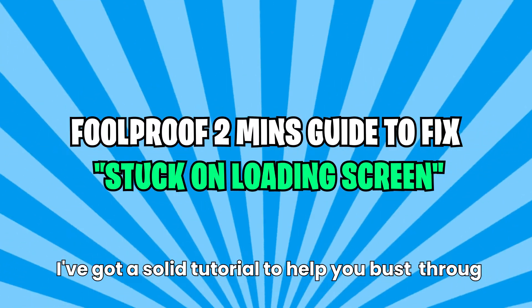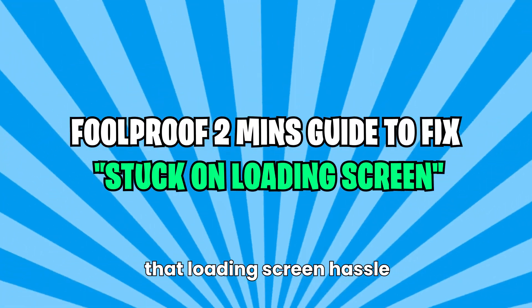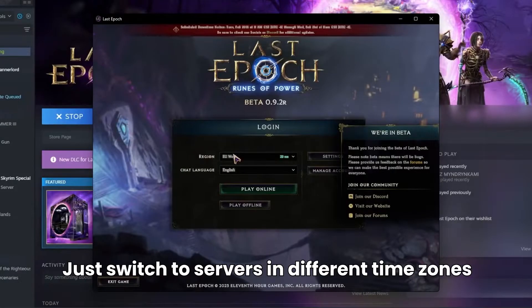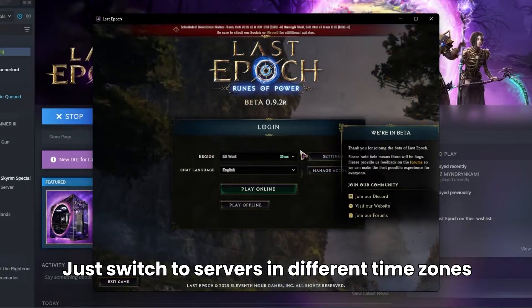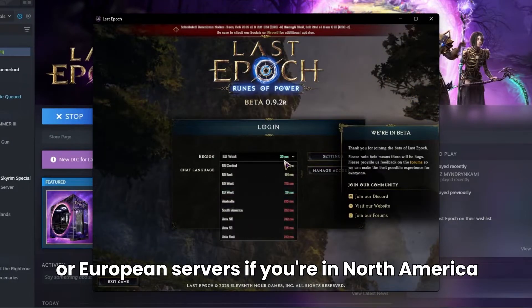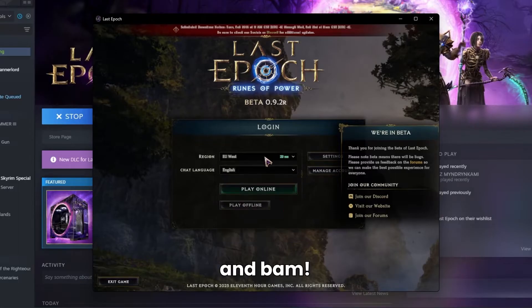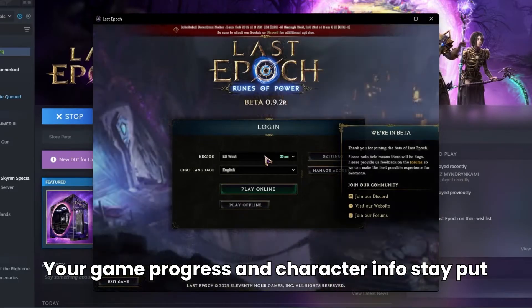Don't worry, I've got a solid tutorial to help you bust through that loading screen hassle. Here's the deal with the loading screen glitch: just switch to servers in different time zones, like hopping over to Asian or European servers if you're in North America. It's a quick switch from the login page, and your game progress and character info stay put.